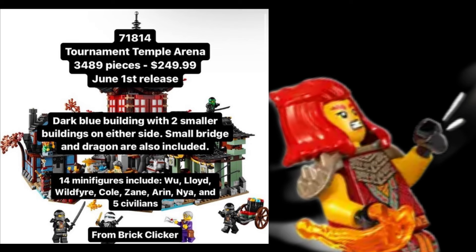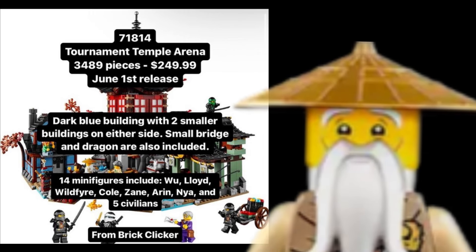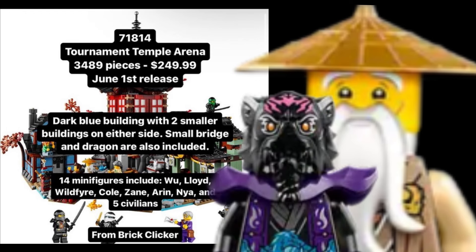I'm expecting the ninja will all be in their summer tournament robes — hopefully brand new exclusive minifigures. Hopefully this Wu is new; I have a feeling it's going to be the one we just got in the Dragonstone Shrine. If that's the case, you really don't need to buy the Dragonstone Shrine since Sensei Wu is the main draw to that set. I'm also not seeing Lord Ross on this list, which I'm pretty hyped about.